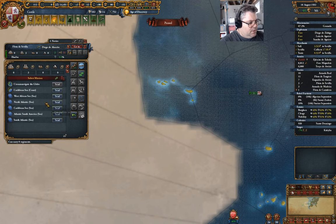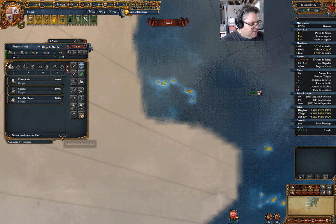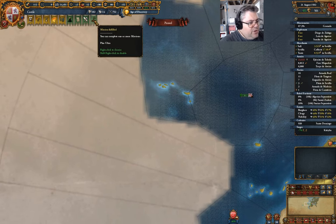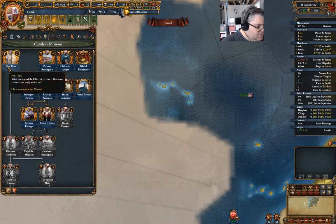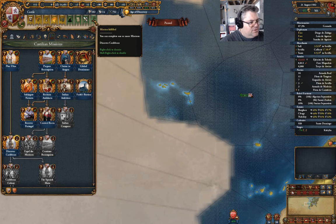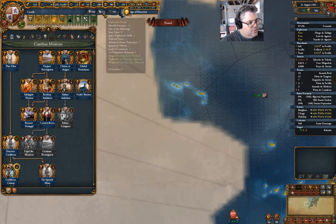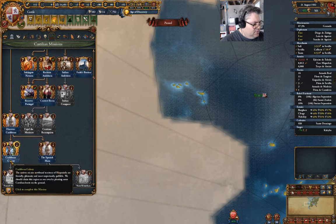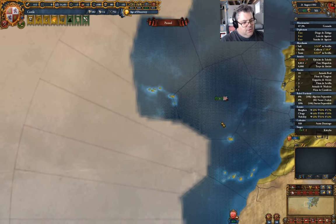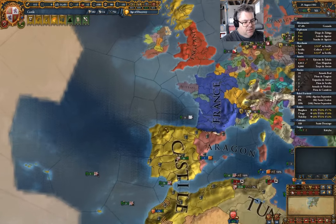Now, what do we want? Atlantic South America — sure. Oh, what's this? Plus Ultra. Okay, we're exploring. What's this? Discover Caribbean. Oh, okay. What's this one — Caribbean colony? Well, that's a thing.